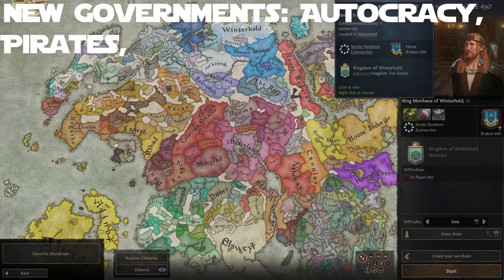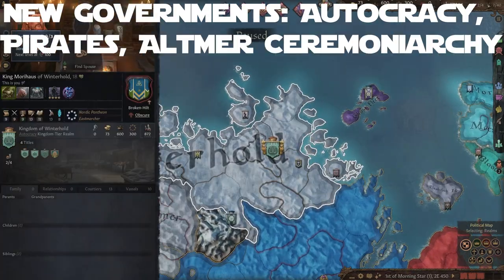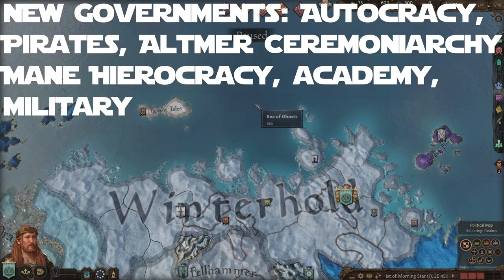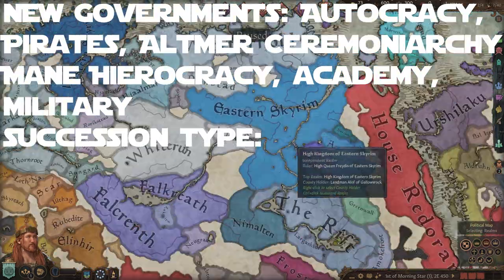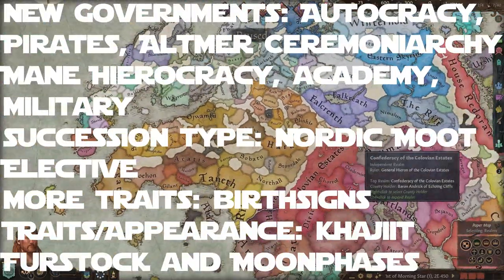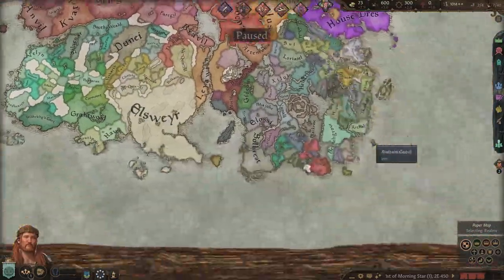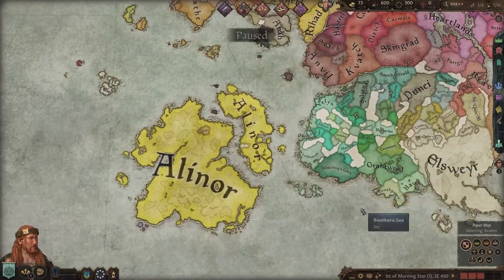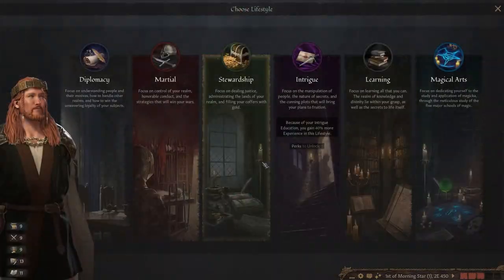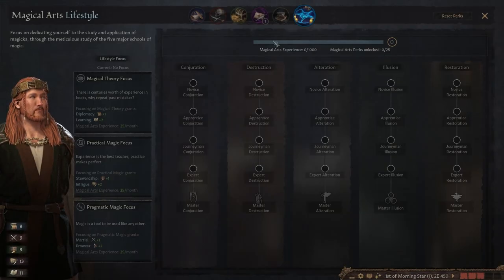Additional features include new governments such as Autocracy, Pirates, Altmer Ceremoniarchy, and Main Hierarchy. There's also an Academy and Military Order, both of which are unplayable, a Nordic Moot Elective succession type, and unique traits including Birth Signs, Traits in Appearance, Khajiit Furstock, and Moon Phases. This mod adds a lot more than just those features — it completely alters CK3 in its entirety and makes it fully Elder Scrolls based, which is exactly what a total conversion does.